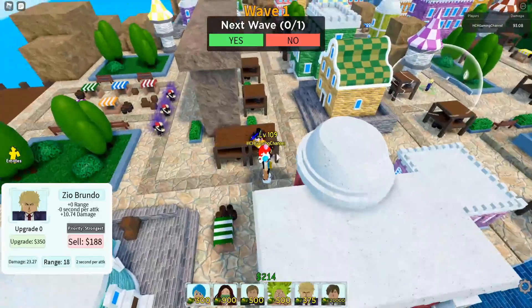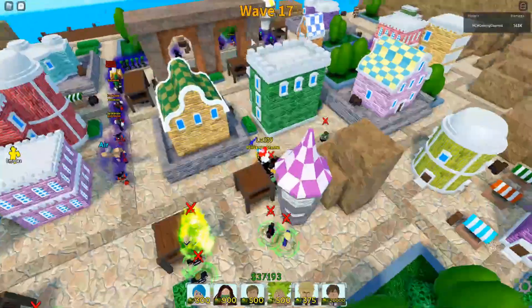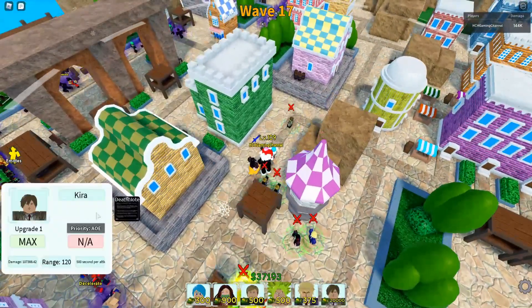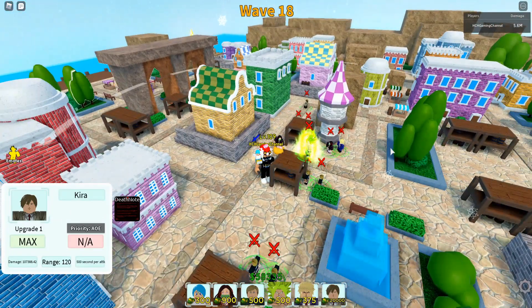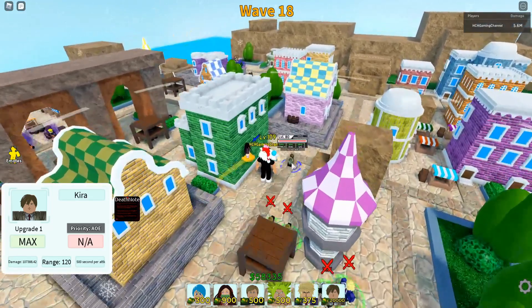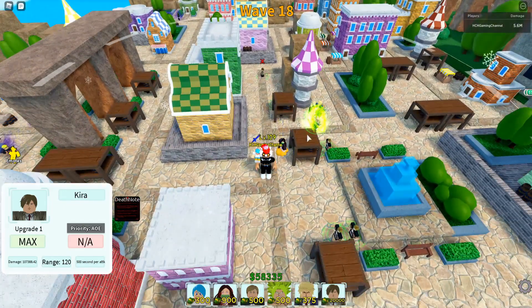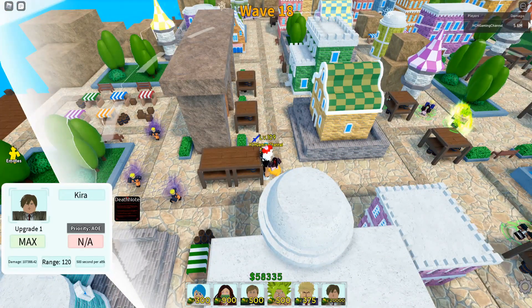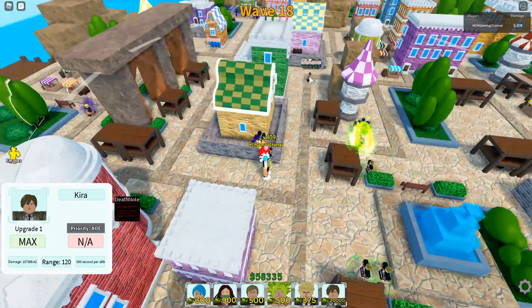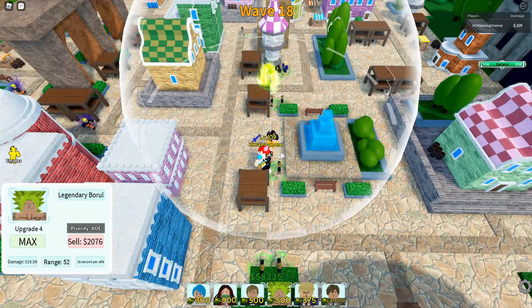Let me fast forward to the part where I can show you Light Yagami at its finest. As you can see, 100 health enemies would have taken 107,000 damage rather than just 160. So all those enemies that just died — that equals 5.6 million. Whatever your Light Yagami's damage is, that's going to be your total damage output.